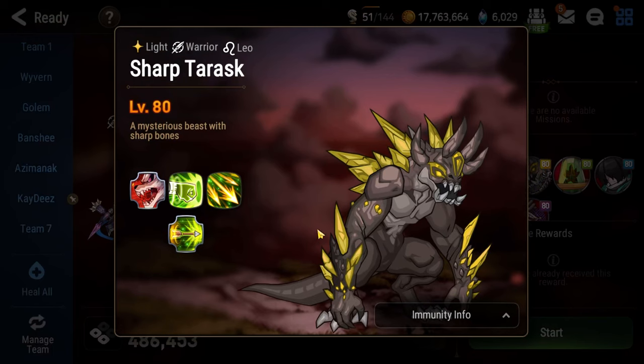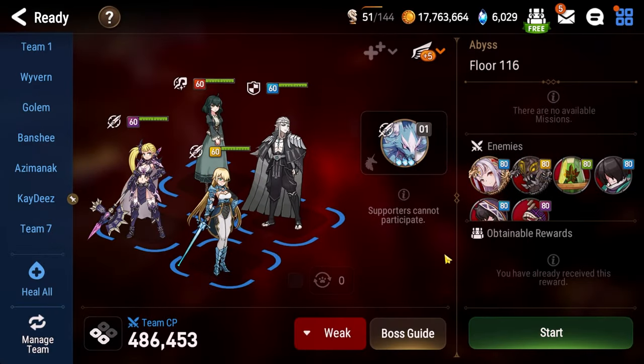The first floor is going to be against this sharp Tarrasque, and he's kind of a joke. He does really big damage, and he can kill characters very quickly with his ultimate, but he's made of paper so you can honestly just kill him in two attack cycles. As long as you have decent damage on the first floor, you can kind of just run him over. Super simple.